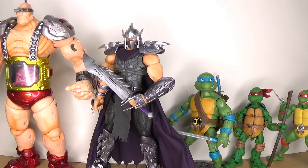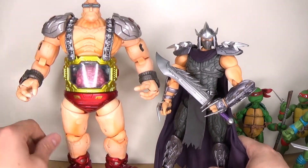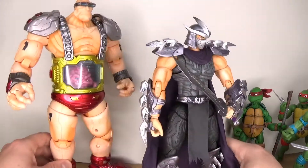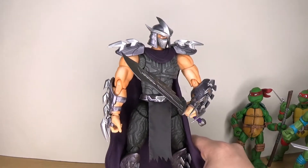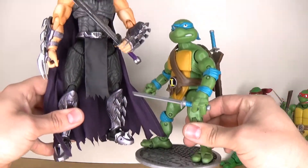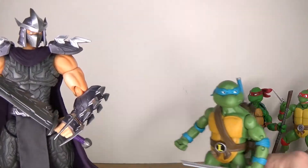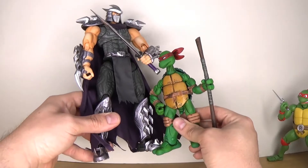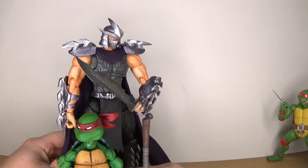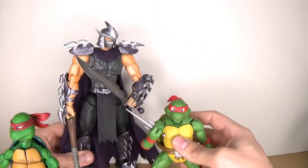Now let's have some comparison time. I've rolled in a bunch of turtles and the First Gokin Krang. The First Gokin Krang and First Gokin trader are all pretty nicely in scale with each other, but that's kind of the problem here — this guy doesn't scale with anybody. He's towering over the classic collection turtles, which are the tallest turtles really out there, and the NECA turtles are like half as big as he is. This is maybe fitting for Super Shredder. The SH Figuarts figures clock in at basically the same height as the NECA turtles.